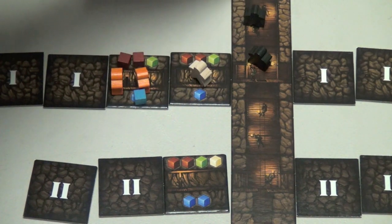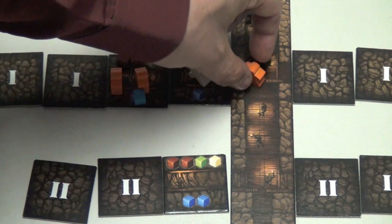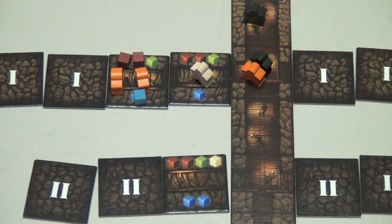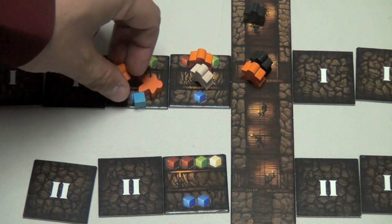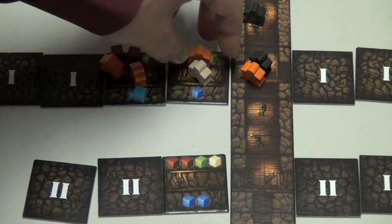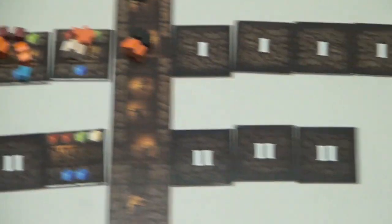You have to have workers all the way up to the surface. The problem is, for each worker of another color that you pass, you have to pay a coin as you go up. So the orange worker here — you wouldn't pay him, but you'd have to pay the white one and the black one. If possible, have a line of your own workers. Also, when you extract, you put both workers used face down — they're tired and can't be used again unless you spend both actions to refresh them. You are allowed to move a worker as long as it doesn't break the chain — white cannot move here because it would break the chain.